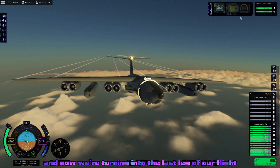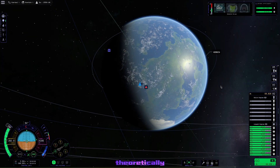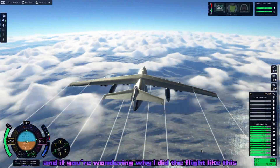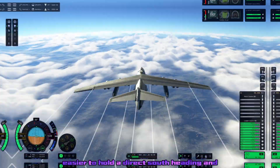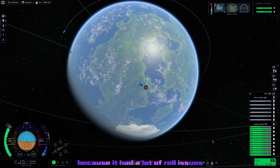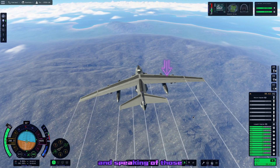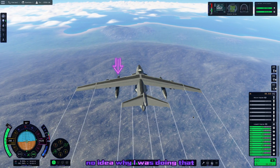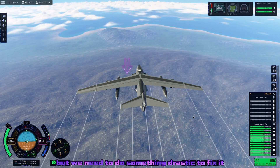Now we're turning into the last leg of our flight, which should theoretically be a straight shot to Capy Rock. I did the flight in a direct south then direct east heading because it was a lot easier to hold those headings while babying this craft with all its roll issues. Speaking of those — one tank was draining but the other was not, and we needed to do something drastic to fix it.